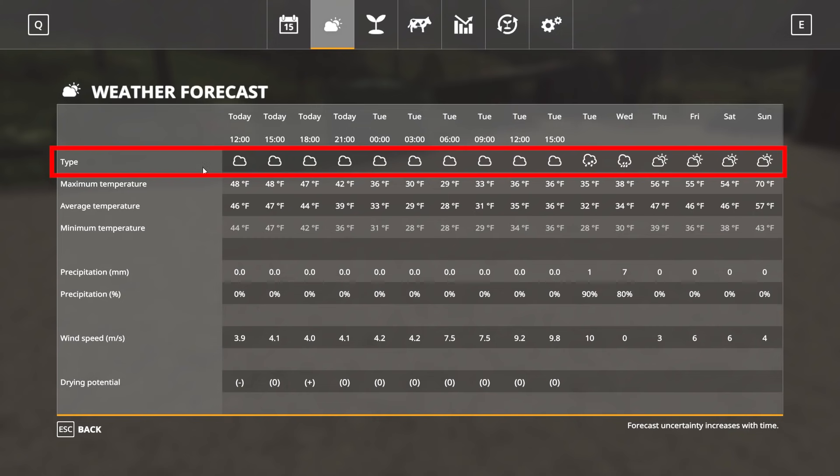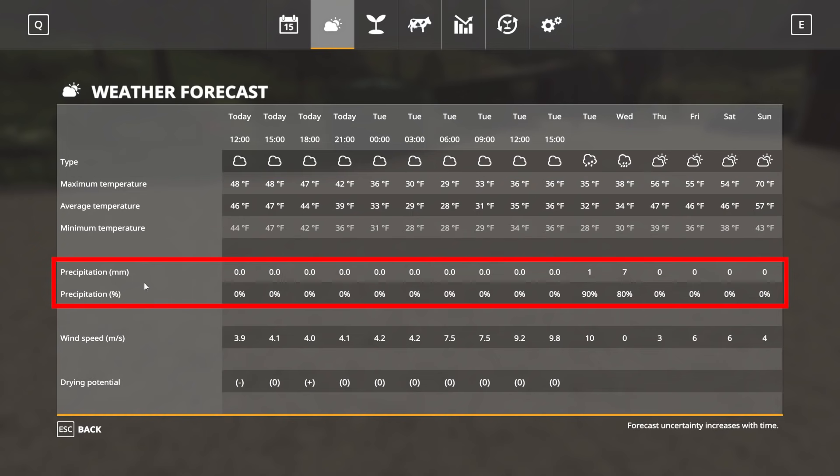Looking at the weather type, it's going to be cloudy through much of the week. There's a snow emblem on Tuesday, rain on Wednesday, and partly cloudy after that. The temperature section shows average, minimum, and maximum. You can see a minimum of 44 degrees currently, then a cold snap with 28 degrees minimum during the snow, averaging 32 degrees — which is literally freezing in Fahrenheit — and a high of 70 degrees later. Precipitation is shown in millimeters — about 1mm of snow on Tuesday and 7mm of rain on Wednesday.